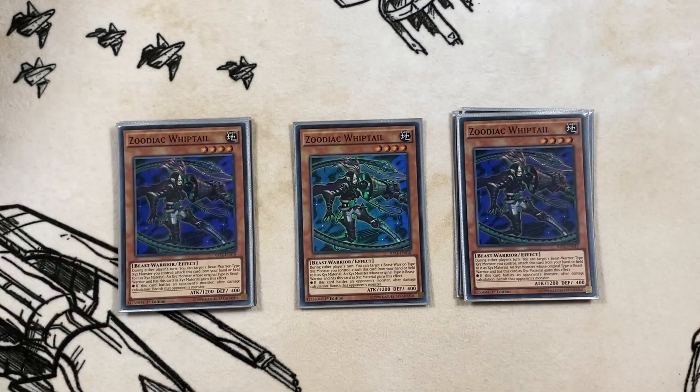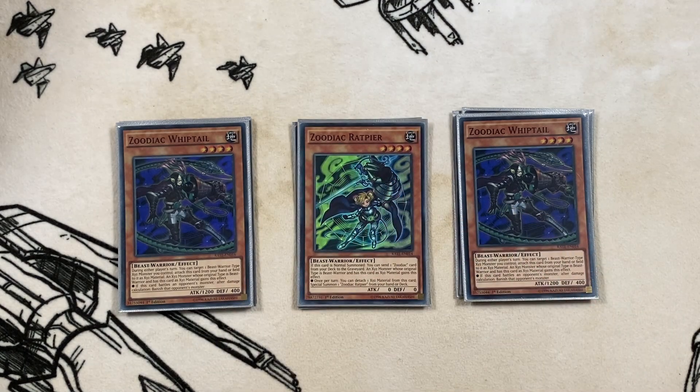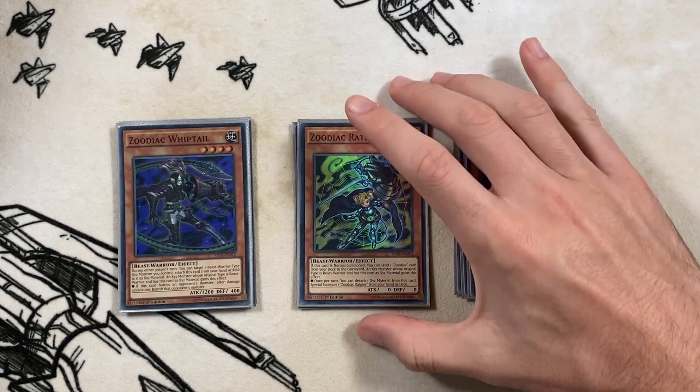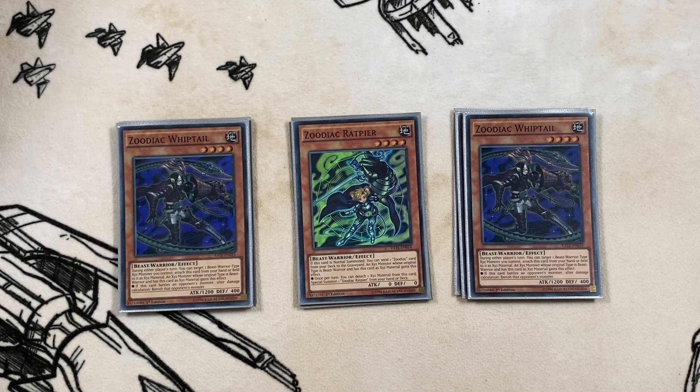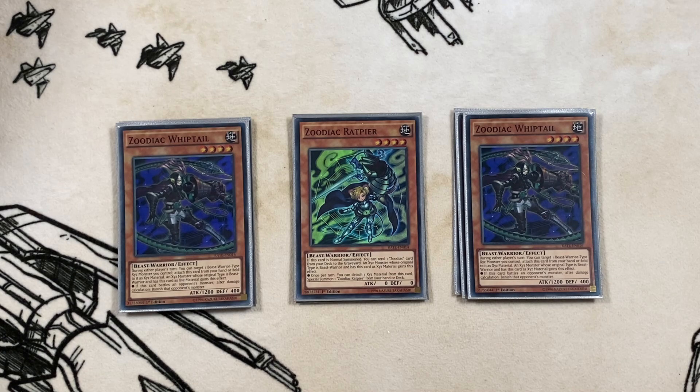Next we've got three copies of Zoodiac Whiptail. It just banishes a lot of stuff - pretty much everything it attacks - so it's a good card. In the current format, removing stuff that can be a threat in the Graveyard later is important, so Zoodiac Whiptail is very very good for that. Then last for the Zoodiac lineup we have one copy of Rat, your Foolish Burial off your normal summon. You just want to send Rat Pierre or Ram Ram. It does facilitate a lot of combos. It can be Gammered, but when you're using Rat you're typically trying to combo off so you don't mind walking into a hand trap.